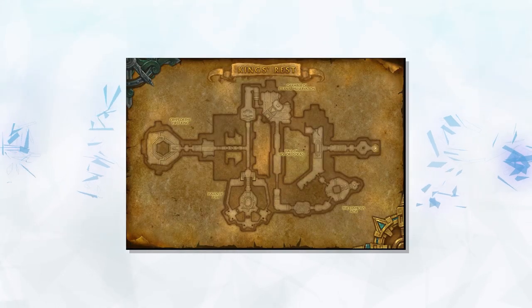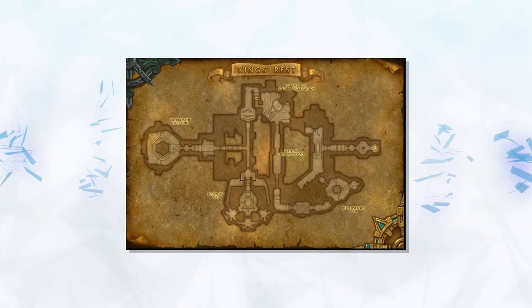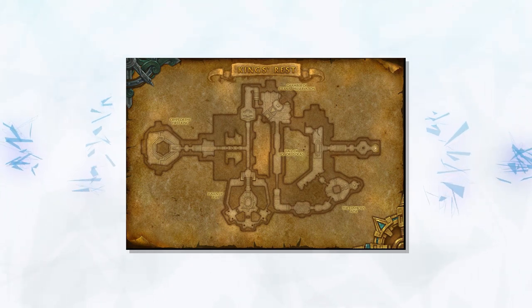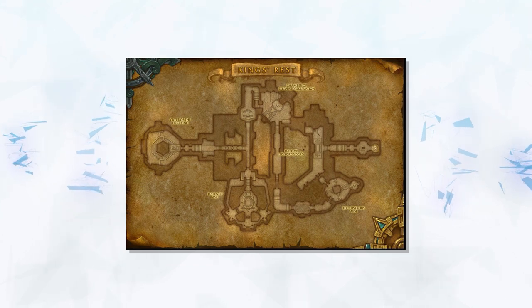Cut of Death drops from King's Rest, making it easily farmable if you're able to spam plus 10 Mythic keys of it. You could also randomly get a 440 version from your weekly chest, making those very worth doing.